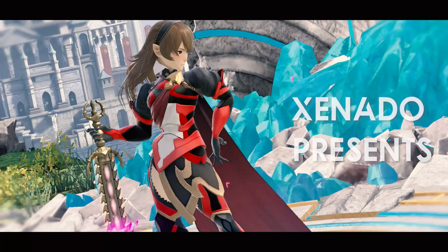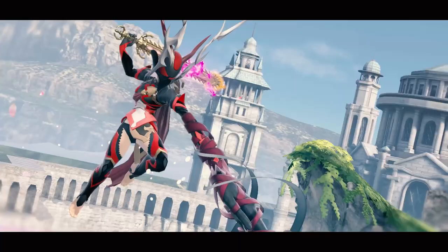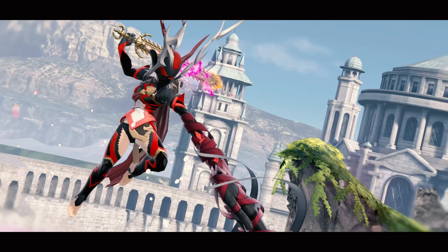Khorin, like many sword fighters in the game, has a game plan which relies heavily on spacing, having good fundamentals in neutral, and having great ledge trapping skills. However, what makes her unique is her amazing combo game and her ability to juggle her opponents with her amazing anti-airs.